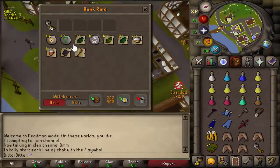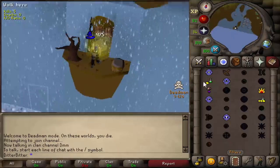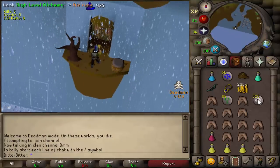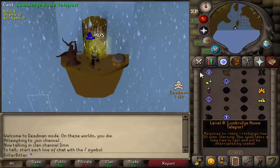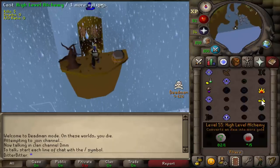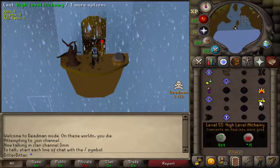I just realized I forgot to open this key from the blue d head guy - 100 chaos runes and 30 nats, that's actually decent. So I don't know exactly where I left off this video - I think it was maybe nine hours ago I was pking with blitz and I had some pretty bad stats. I just couldn't do it anymore because there were stronger pkers out who had barrage and higher strength levels with vls and stuff, I just couldn't compete against them.